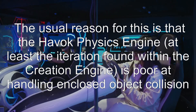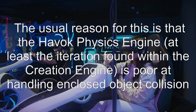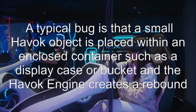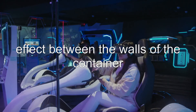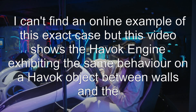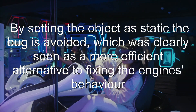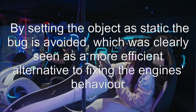The usual reason for this is that the Havoc physics engine — at least the iteration found within the creation engine — is poor at handling enclosed object collision. A typical bug is that a small Havoc object is placed within an enclosed container such as a display case or bucket, and the Havoc engine creates a rebound effect between the walls of the container. This video shows the Havoc engine exhibiting the same behavior on a Havoc object between walls and the player. By setting the object as static, the bug is avoided, which was clearly seen as a more efficient alternative to fixing the engine's behavior.